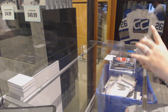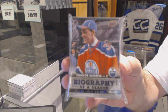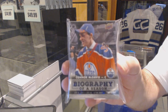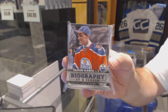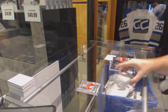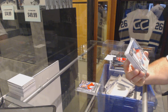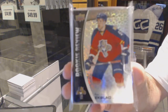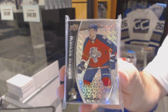Start off with a 12-card Biography of a Season set of McDavid and Gretzky. So the McDavid-Gretzky Biography of a Season 12-card set. A full set of 30 — Overtime Rookie Review, 14-15 Rookie Review, full 30-card set.